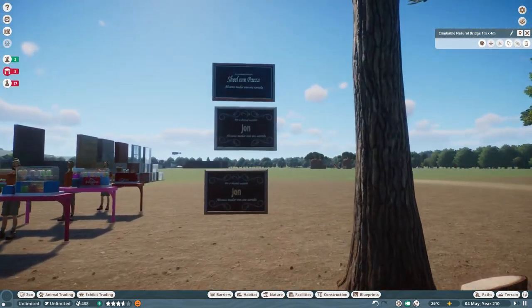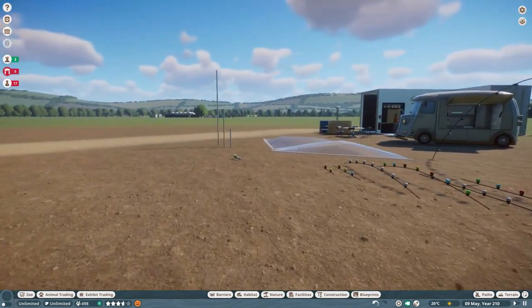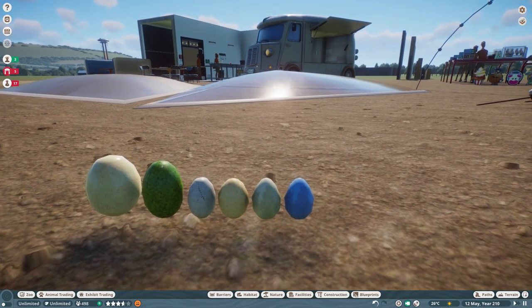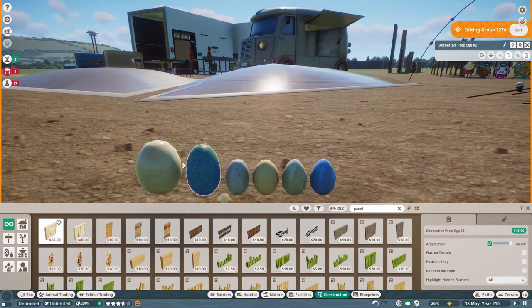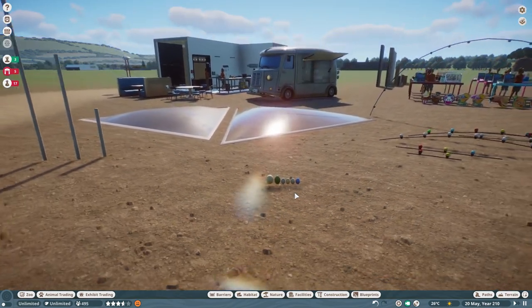We've got these memorial boards which we knew about already - probably won't ever use these, but you can edit all the information on there and have these plaques in your zoos. We have eggs now - there's been quite a bit of chat on the Discord about why they might have put eggs in. I think that's a cassowary egg - they're bright green. That's an ostrich egg of course. They're pretty cool for educational displays and things like that, and maybe it's a hint to what we might get in the future.